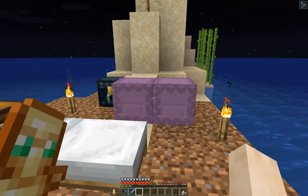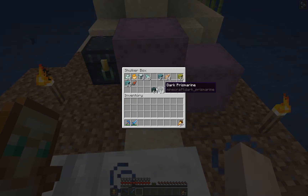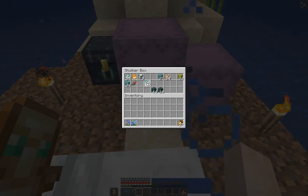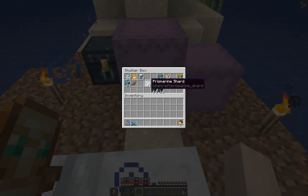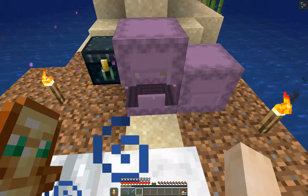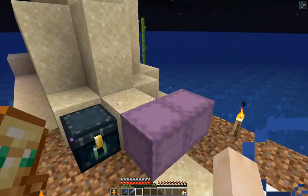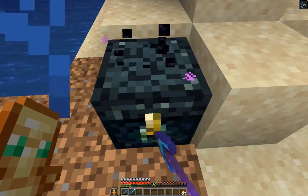Well guys, I think I managed to strip the whole monument down regarding the dark prismarine. I didn't find any more in there. We have a bit over a stack of dark prismarine blocks now, and a few shards. I hope we can almost finish the roof — I guess that's still not enough. There's nothing more to be found in this monument, which is really bad.